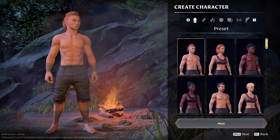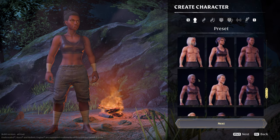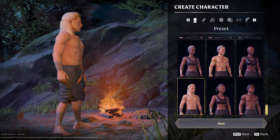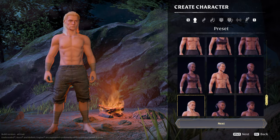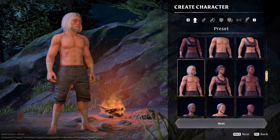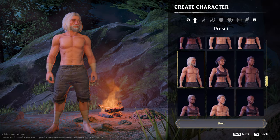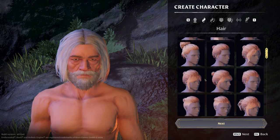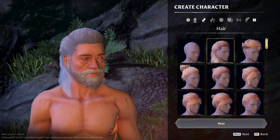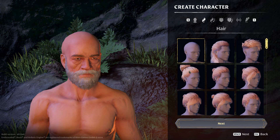Looks like we got into the character creator. We got some presets here — there's quite a few. It could be the old man, or it could be Mr. Muttonchops McGee. That's the kind of guy that crashed on a pirate ship and you find him on the beach. Yeah, I'm going with him — old raggedy vagrant man. Let's see what kind of hairstyles we got. The only hairstyle really worth doing is... I'll be bald, you know? Really all you need — a lack of hair.